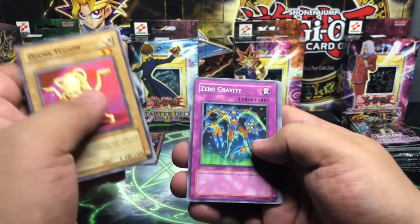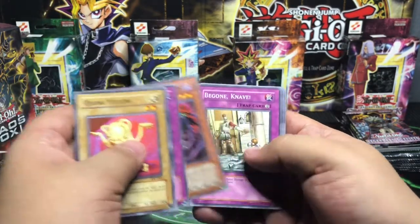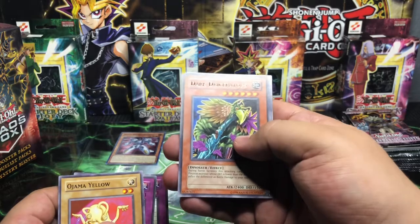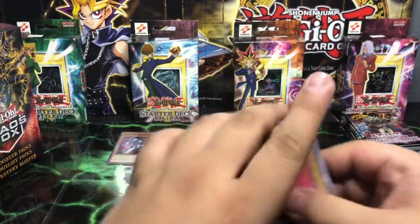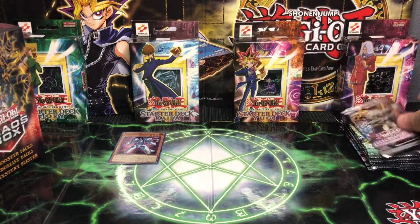Ojama Yellow, Zero Gravity, Witch Doctor of Chaos, Be Gone, Dark Driceratops — Basic Rare — Steel Feed, Self-Destruct Button, Lord Poison, and a Thunder Crash. Haven't really pulled much. We're off to a shaky start guys, but that's okay, we still have plenty more to go.